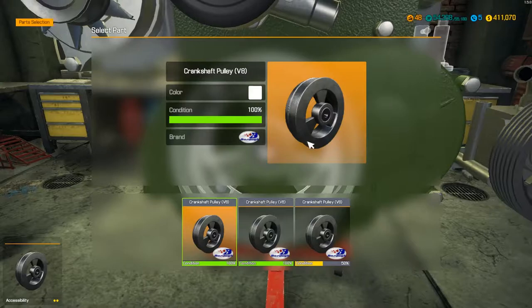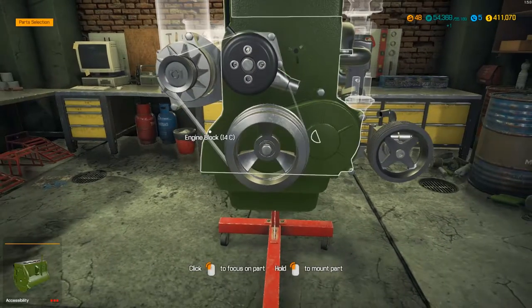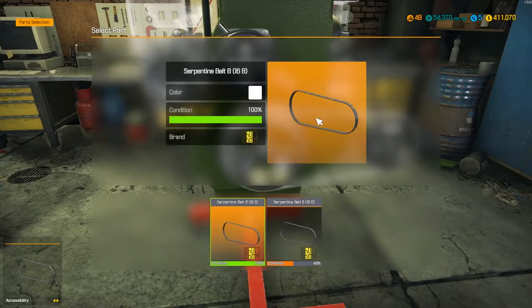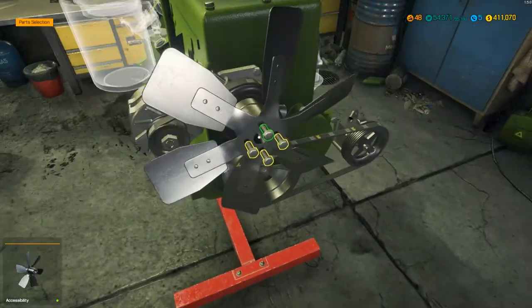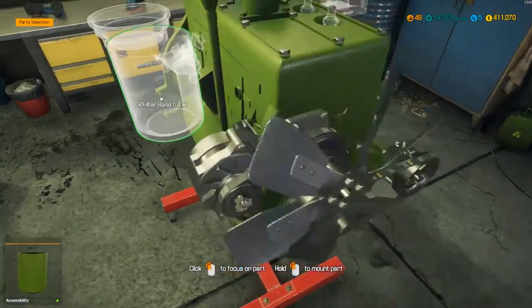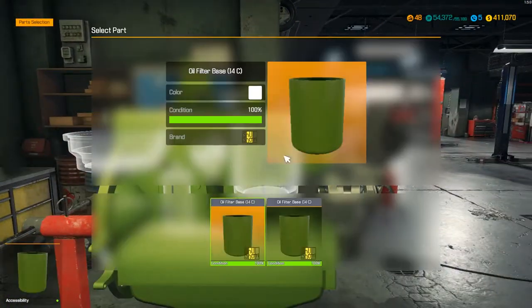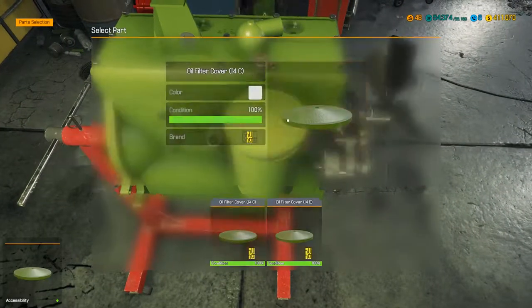Crankshaft pulley — I bet I haven't got that. Spotted luck! So 79 melts — well, I got the first one correct and the second one was correct as well. And then bolt on a brand new radiator fan. So that's the auxiliary parts mostly set up on that side. Around here we've got the base of the oil filter, the oil filter itself which is brand new, and the cover.